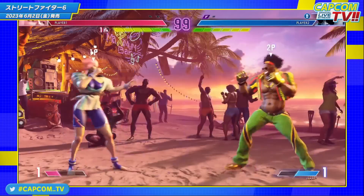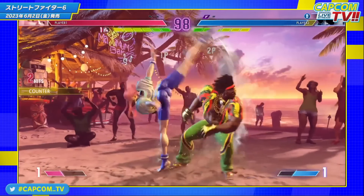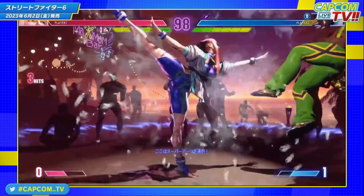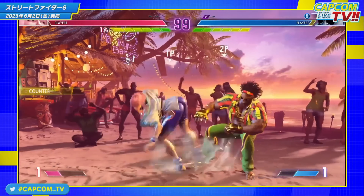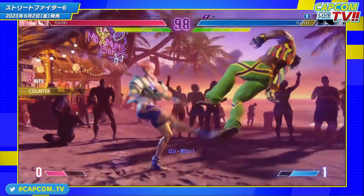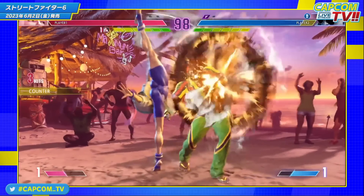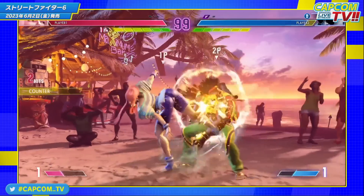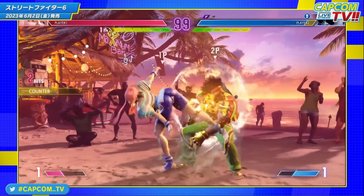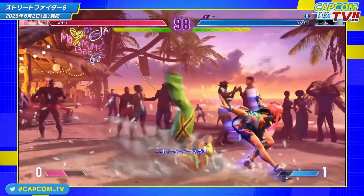We also see a standing light punch cancelled into that crescent kick special — the roundabout — and then it looks like dynamic controls tries to juggle into a level one super but it whiffs. That's interesting because it's completely meterless, although it is a counter hit combo so it might not work from a natural hit. Still, if the juggle into the level one is possible, this would be an exceptional way of landing damage without spending any meter. Maybe it works when closer to the corner.